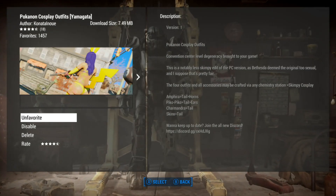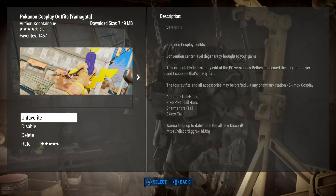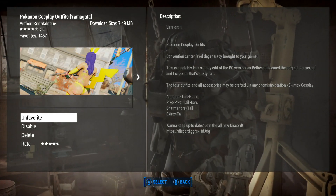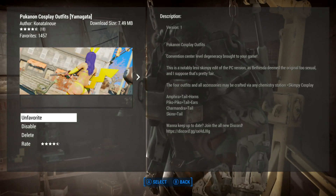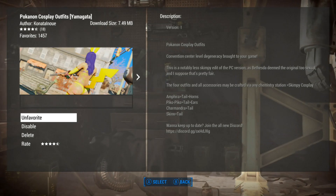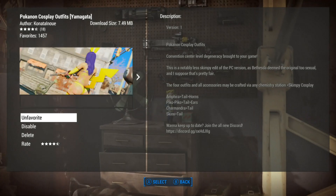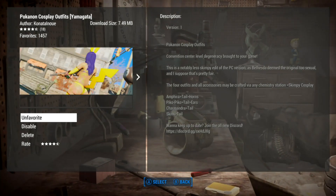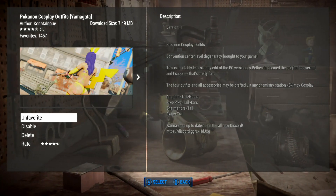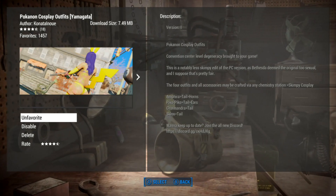I'll have Jenny try them on for us. She can craft them. Note that this is notably less skimpy than the PC version because the PC version was very skimpy and is not on Bethesda. So when they brought it to Bethesda, they had to tone it down a little bit. So that's life. Anyway, we'll try it out and see what we think. I will see you in the game in a moment.